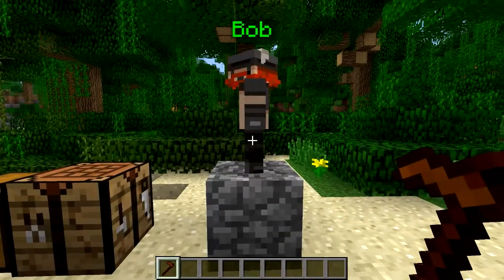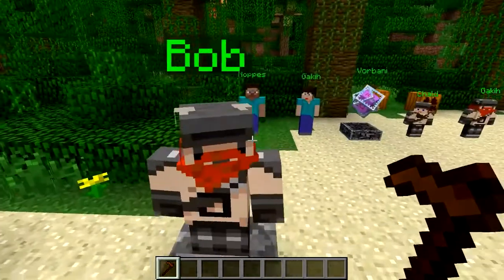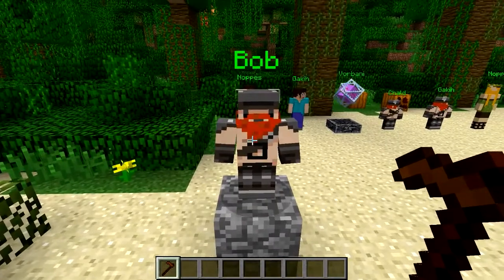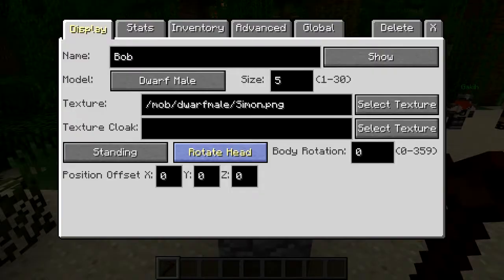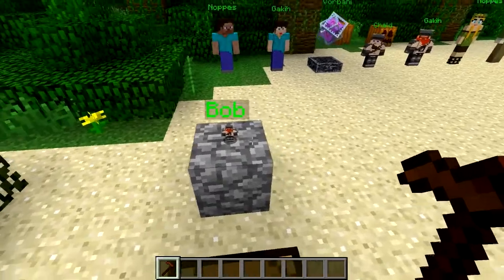He looks surprisingly like Simon from the Yogscast — it essentially is his skin. Someone would love this. So what you can do now is you can change his size. You've got a choice of 1 to 30. Let's just put him on 1. Close that. And he's miniature. Bob is now tiny.